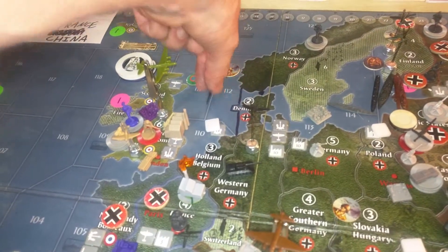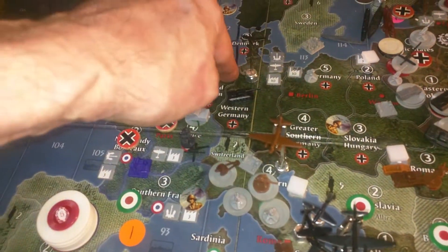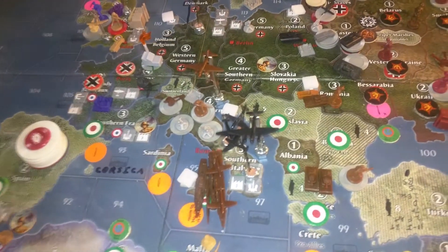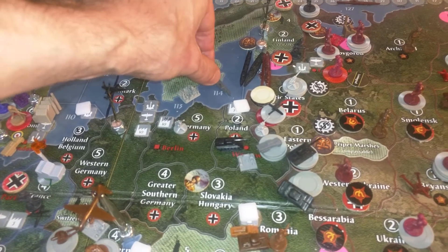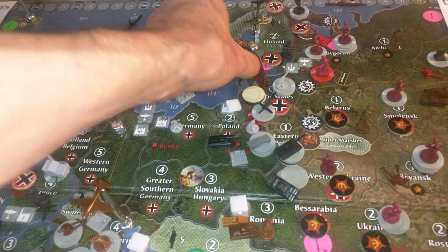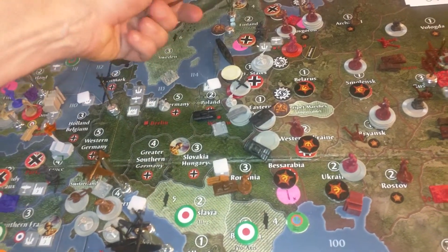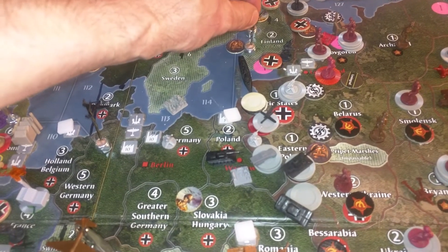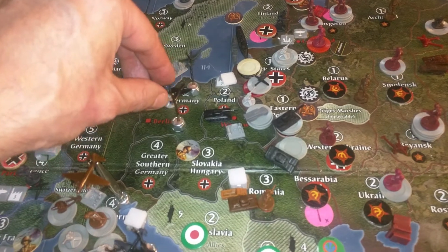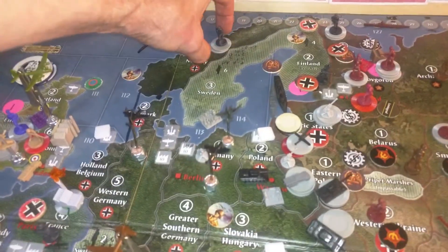I'm sending my sub from zone 112 to 125 to block off Russia's national objective. I'll leave the stuff in France and West Germany going to Poland. I've got to take that cruiser out and his Russian fleet as well. I'll send some of my transports in there for protection. These had two more movements in that sea zone — they'll go into Germany. And from Norway, these three troops are going to Poland.